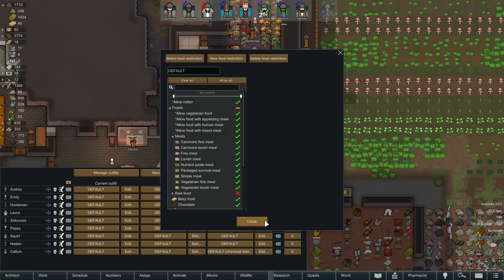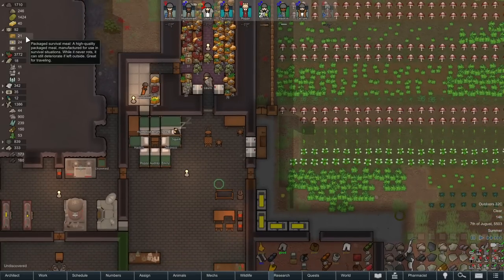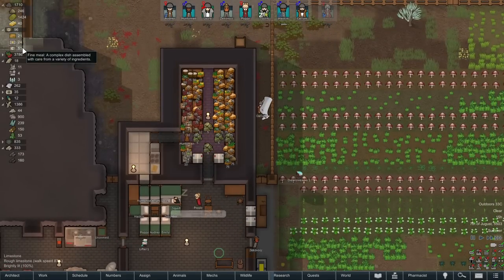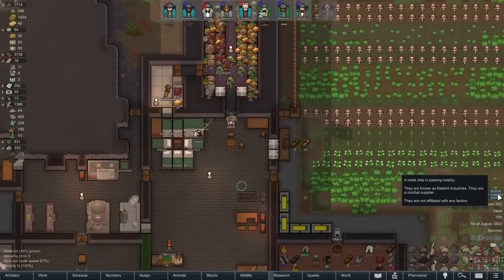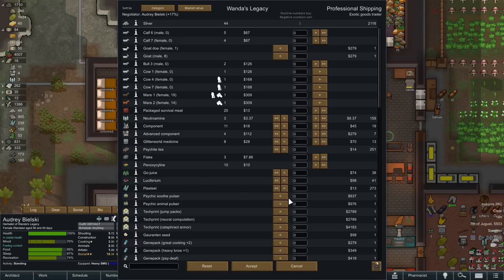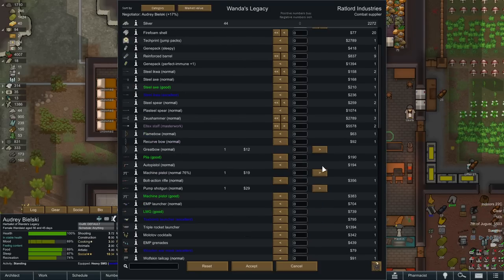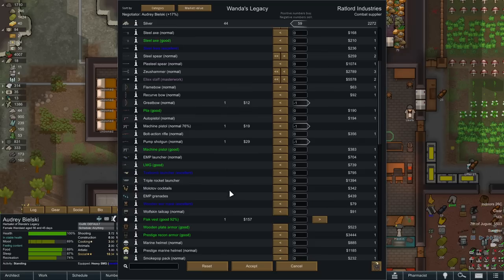I haven't banned the packaged survival meals yet, but what we may need to do is keep an eye on this — I've got 21 survival meals. Although they should eat the fine meals first. Maybe I should forbid the fine meals for a second and see what happens. Another trade ship — wow, exotic goods again I think. Comment supplier actually might be a way to make a few bucks. I kind of want to keep that flak vest.